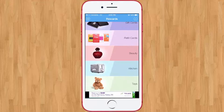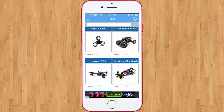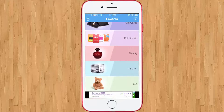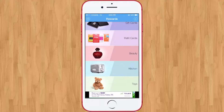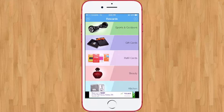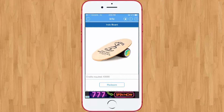There are a lot of different rewards. Under Toys, maybe you want to give your little brother something — you can get a fidget spinner for 4,500 credits, which is not actually hard to get. You can get kitchen items like a toaster — they actually send this to your house, which is pretty cool. There are also refill cards for AT&T and sports and outdoors items.